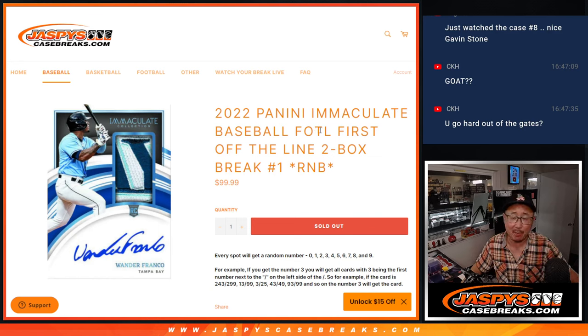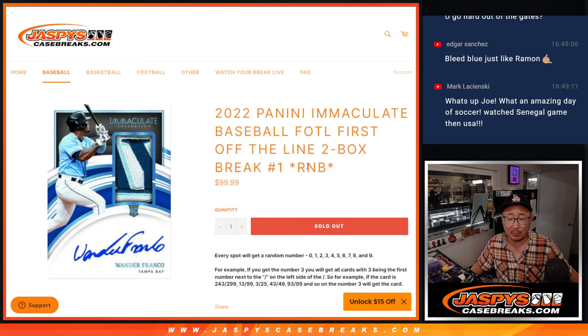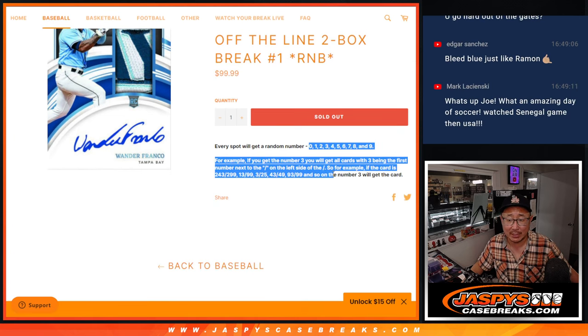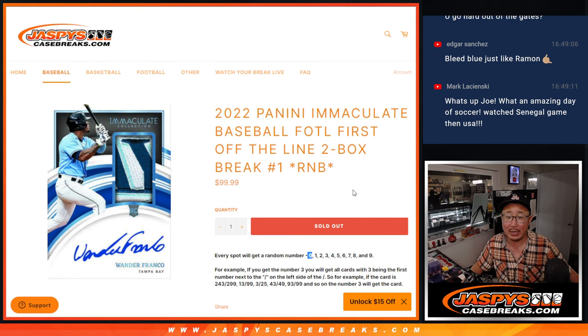Hi everyone, Joe for Jazby's HasteBreaks.com coming at you with 2022 Panini Immaculate Baseball, first off the line edition, two box, random number block break number one. Most of you know by now that zero gets any and all redemptions for this two box break, including one-of-one redemptions. So keep that in mind.